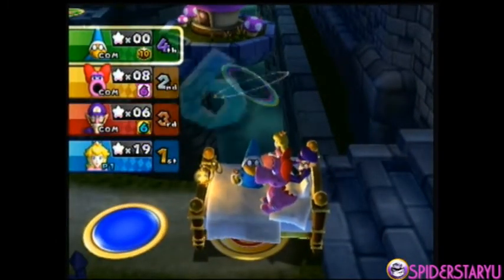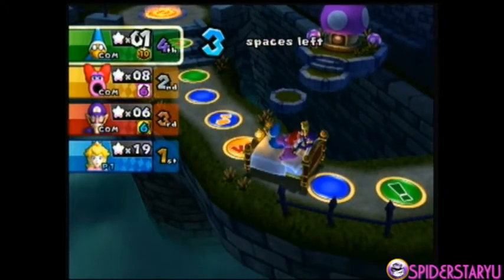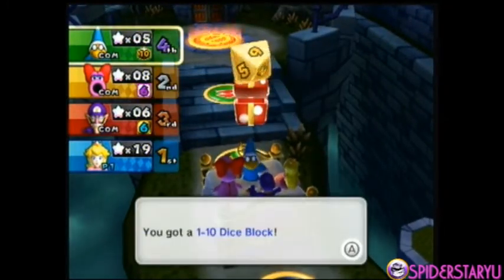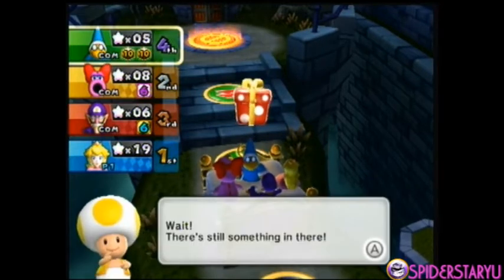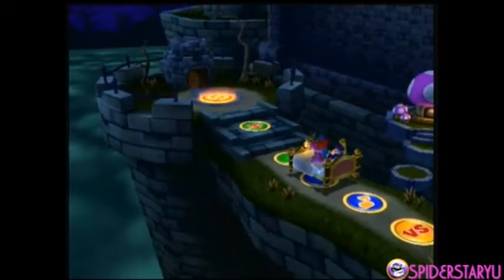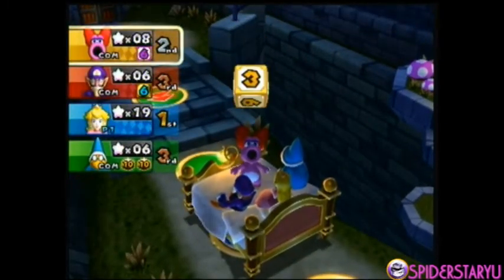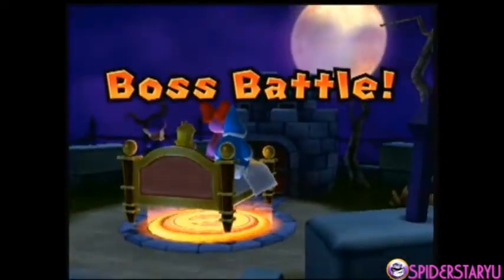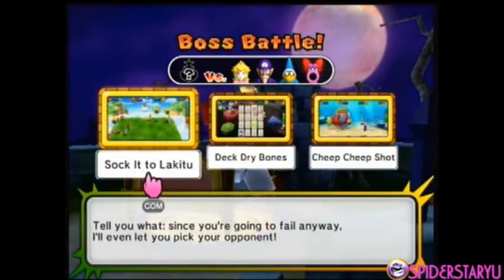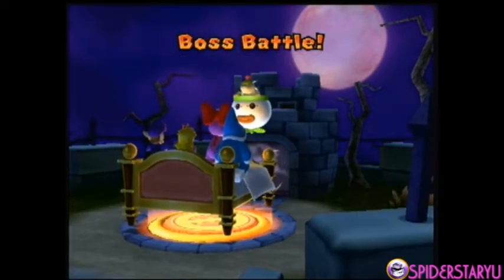Now it's Magic Koopa's turn and he rolls six — gets five mini stars and lands on the dice block space. He gets another 1-10 dice block plus one mini star. We're about to play a boss mini game! Birdo gets a three so she's going to be the captain. Boss battle! We played Deck Dry Bones on Toad Road, so I wonder if we can play against Lakitu here — and yes! Magic Koopa, Waluigi, Peach, and Birdo versus Lakitu.